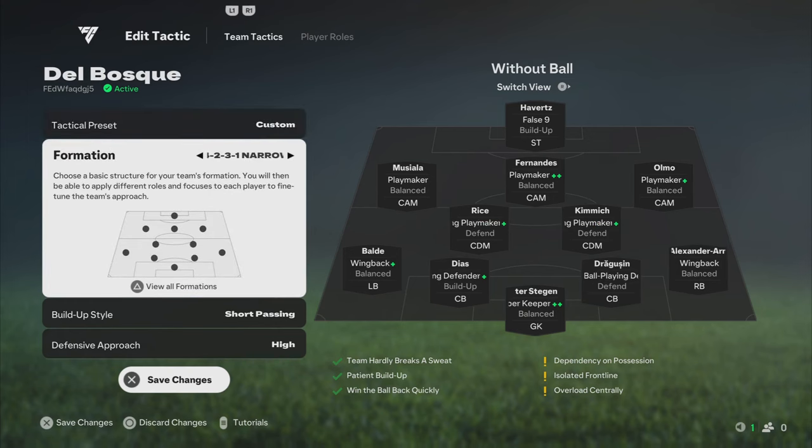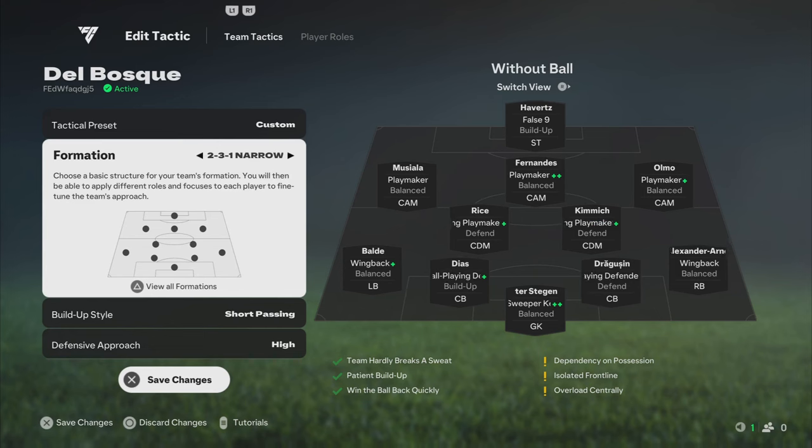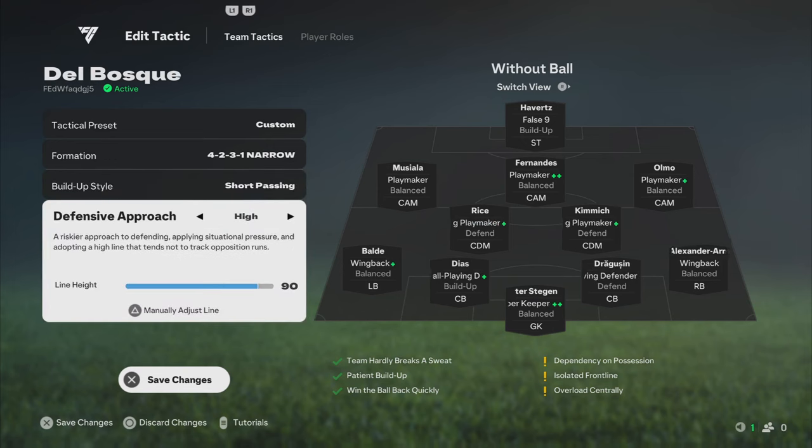To best recreate Vicente del Bosque's Spain in FC 25, we'll use a 4-2-3-1 narrow formation, which ensures strong midfield control and supports tiki-taka play. We'll set the build-up style to short passing to replicate the quick and precise passing game. For the defensive approach, we'll select high, with a value set to 90, to mirror their high-pressing and immediate ball recovery, key features of that legendary team.